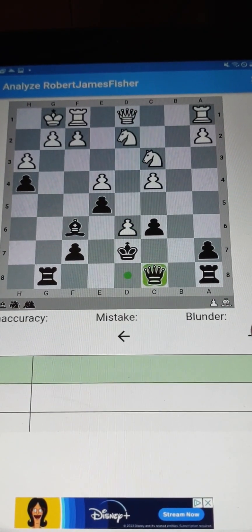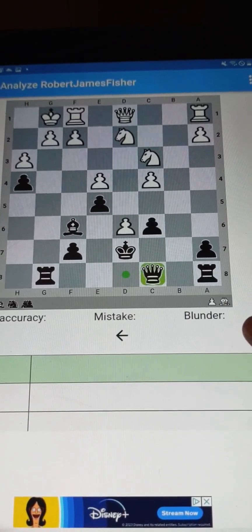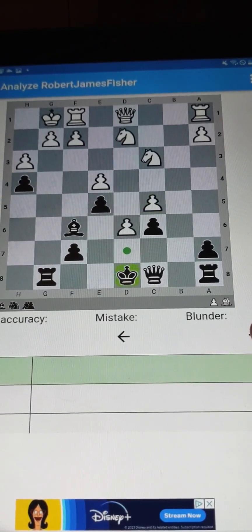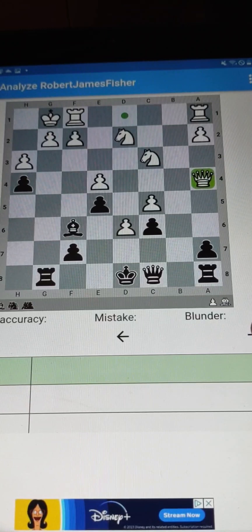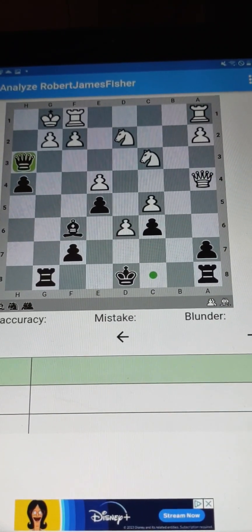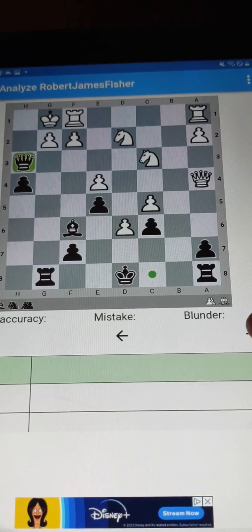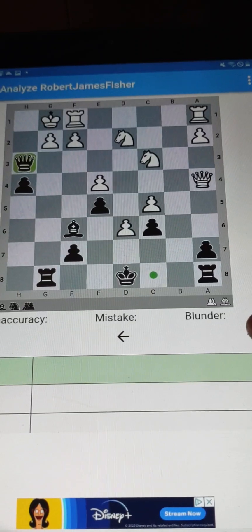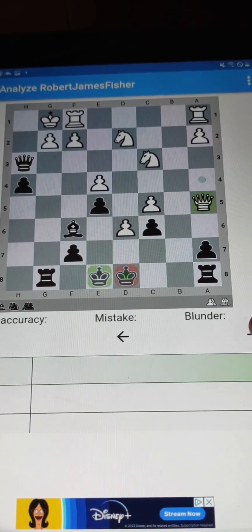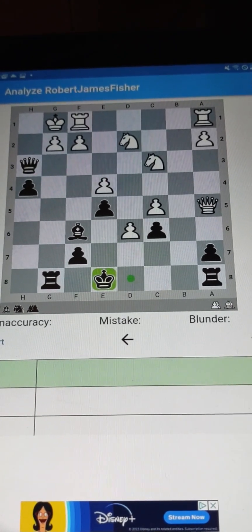Watch this. They do not see this because it's completely blocked by the king, but they simply move a pawn. We move the king. They move the queen in for some attack and boom. Wow. This is a checkmate sequence. Pawn cannot take queen. They have an attack, but they cannot get another check in. The next move is checkmate.